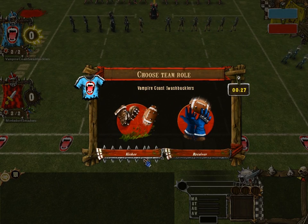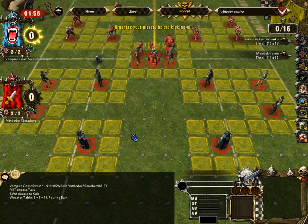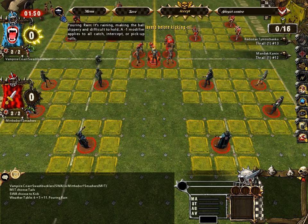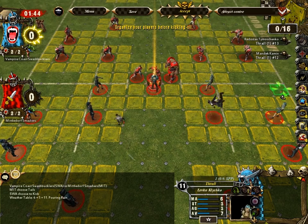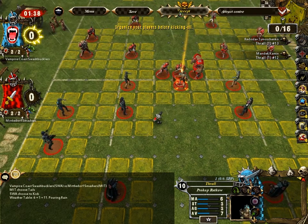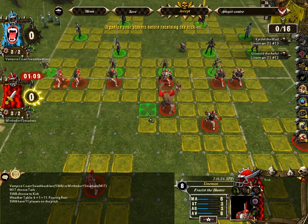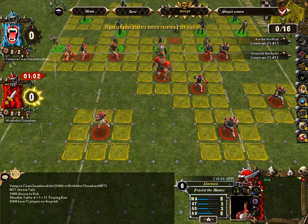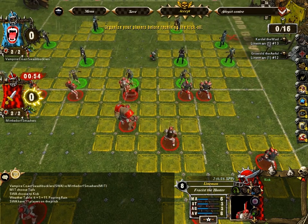I have to choose a coin — I want to let the vampires kick. Every kickoff, we roll a die to figure out the weather; as you can see in the log, the weather is pouring rain, which gives a minus one modifier to pick up or catch rolls. I'm going to spread some guys out here and do a little punching to show you what's what. Over in the UI, you get a list of what you've got: running from top to bottom there are spells, apothecaries, bribes, a blitz symbol, cheerleaders, fame, assistant coaches, Bloodwiser babes, and halfling master chefs.